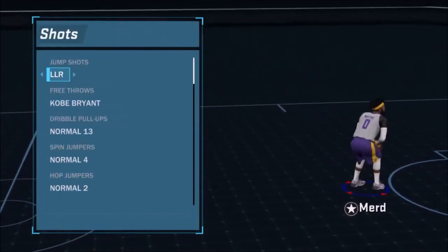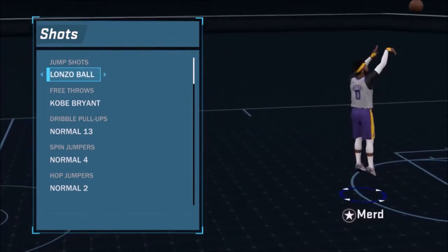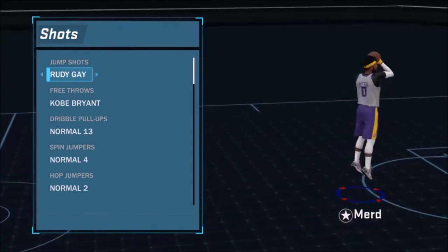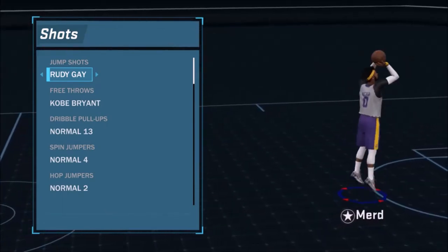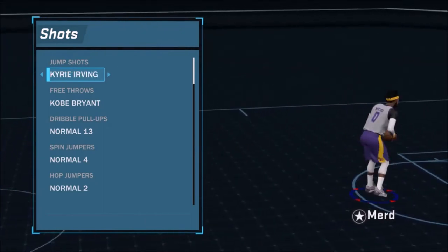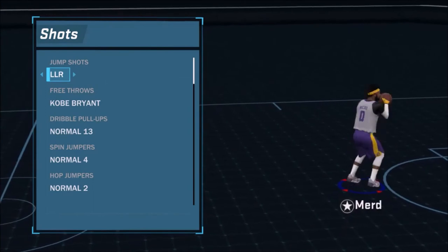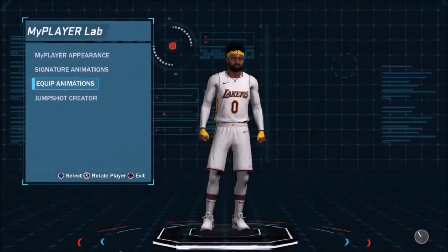Go ahead and try those jump shots out — pause it if you need to go back and see the settings. Lonzo Ball is okay on its own; I threw it in because I like the way it arcs up. Rudy Gay itself is also a good jump shot but it's a little slower, so that's why I incorporated it into a custom jump shot to make it faster. I've been messing with it since 2K15. Kyrie Irving was also money from the prelude and it's really good for centers too. Bottom line: LLR — LaMarcus, Lonzo, and Rudy Gay.